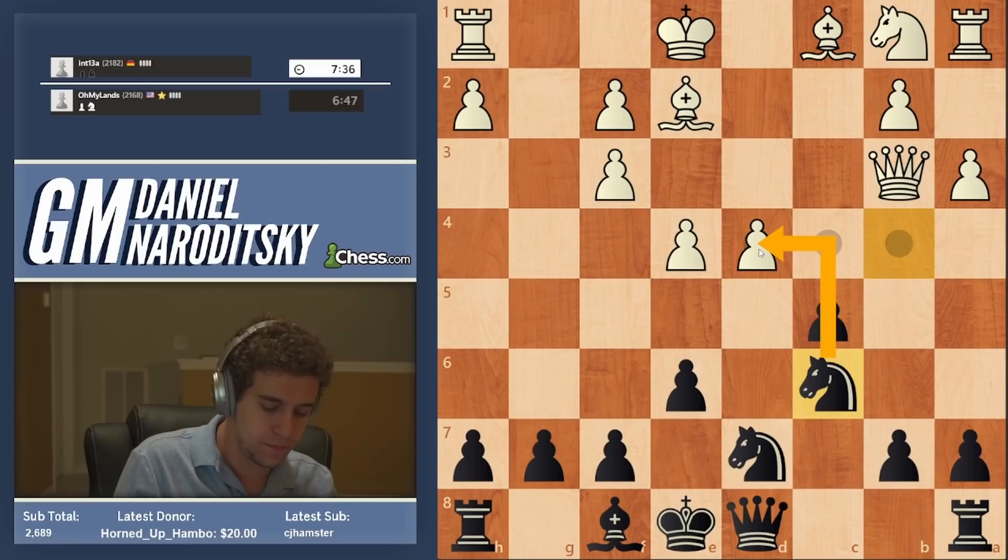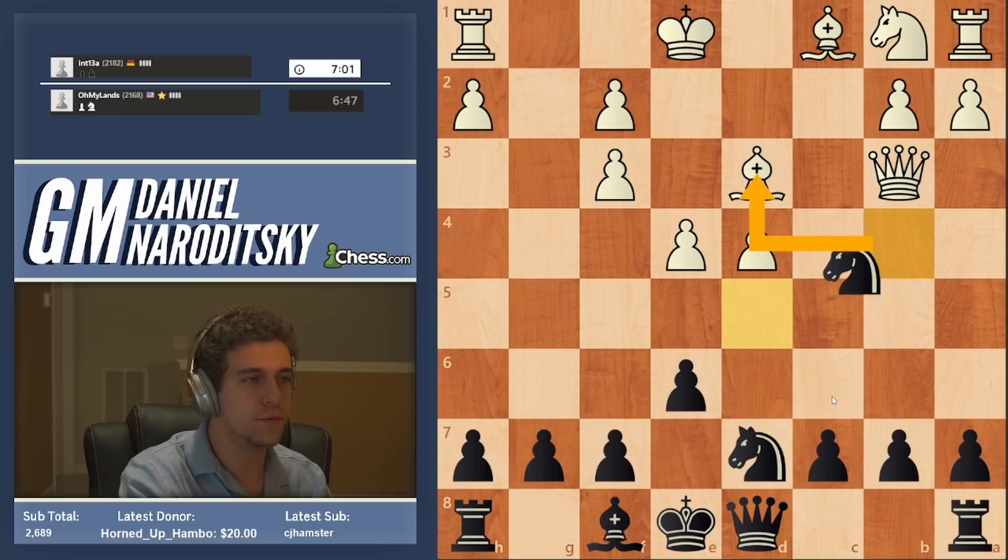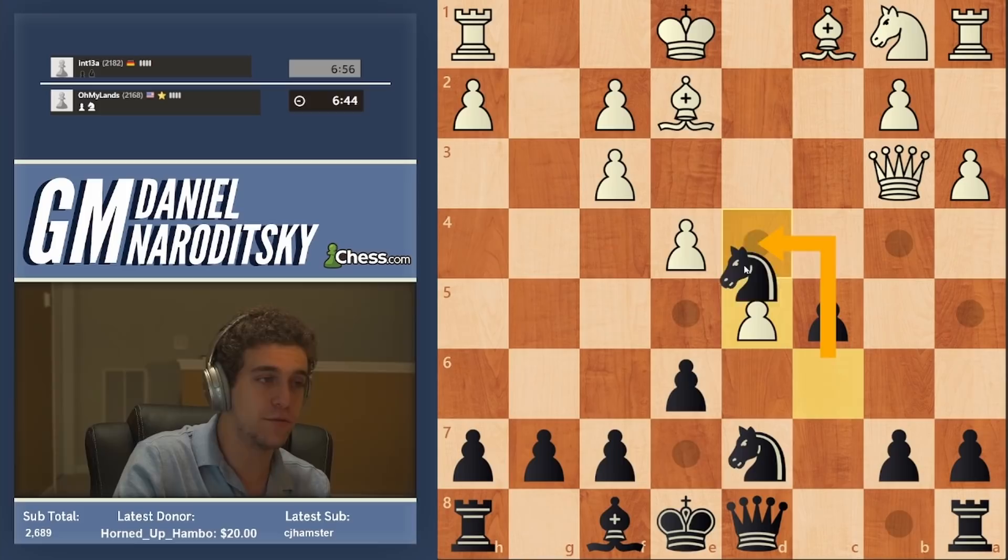Knight is coming to d4, and it's unstoppable. These knights are coming out of the gates. This stuff is very bad for white. e4 walked right into what we were trying to go for — then c5, and a3 I think is also a mistake. This knight wants to be on c6, it wants to be on d4. Let's get it to d4.